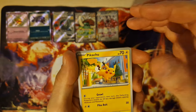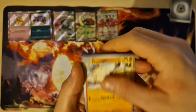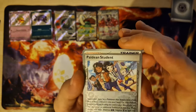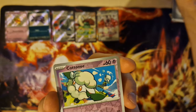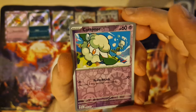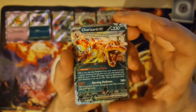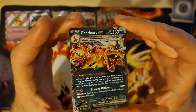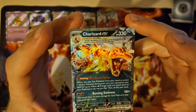Pikachu, nice! Trainer. Okay, let's go — Primeape, nice! Okay. Last — oh wow wow wow! Frost booster, Charmander, and we have the Charizard EX, very nice!